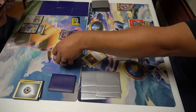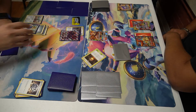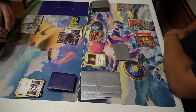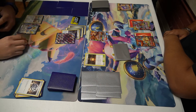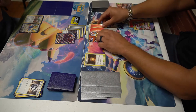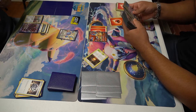I think he has a Saucer in hand too — pretty good. Now that he has energy he can just attach into the active. It's the Coating Energy — it takes away the weakness from your Metal Pokemon. We do have a way to remove that Coating Energy and put pressure on my opponent; the question is can we draw it before it gets nasty. He does 190, taking the first two prizes. We use Boss's Orders and take a knockout on the Saiyan, taking two more prizes.